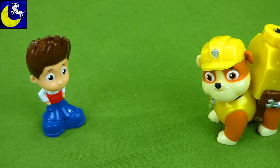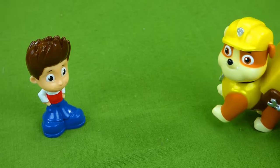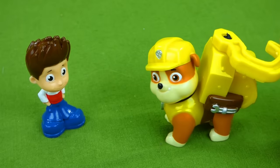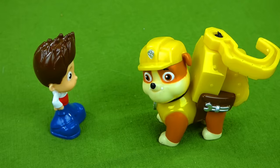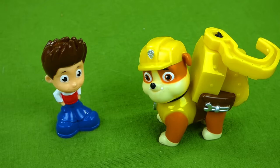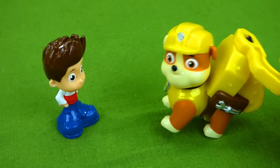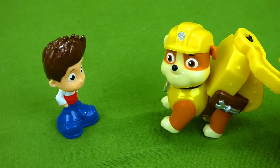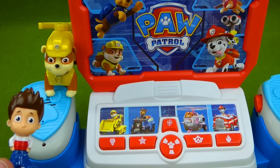Rubble on the double! I need your help — what's the trouble, Ryder? I am here with my new rescue hook. Rubble, I need you at mission command right away. We've got a special mission for you and the other pups. I'm on my way Ryder, I'll be there in a minute.